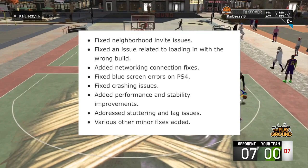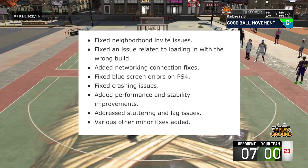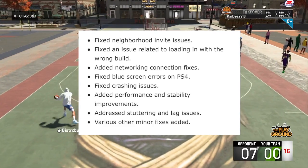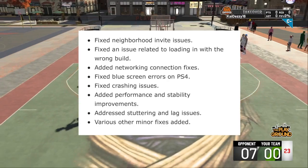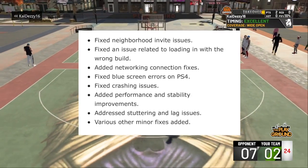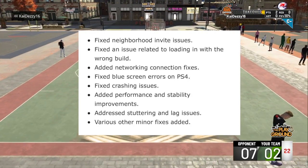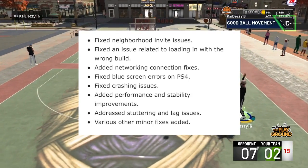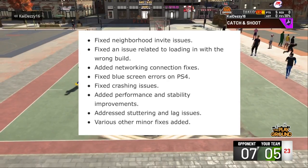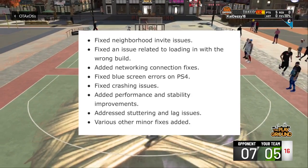They also added performance and stability improvements — things like dribble moves, dunking, different badges. They addressed stuttering and lag issues. Since they put in the new surrounding Halloween map with the trees, pumpkins, and the witch and all that stuff, people have been getting lagged like crazy, especially when going by the farm weeds. People been getting lagged on those courts — the bottom half, the one up top, even the one on the side. They said they fixed it.